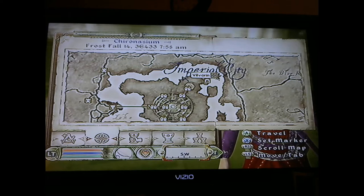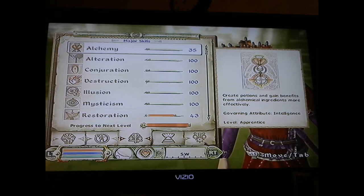After you get the Staff of the Everscamp, come to Vilvran and build up your weapon and destruction skills. It takes probably about 12 to 13 hours for everything — not really sure, it's been so long since I've done it. I know it took about two and a half to three hours with my wood elf to build up his archery skill, and probably less than that to build up the mage's destruction skill. I think I'm only at 50 for the bow skills — marksman.